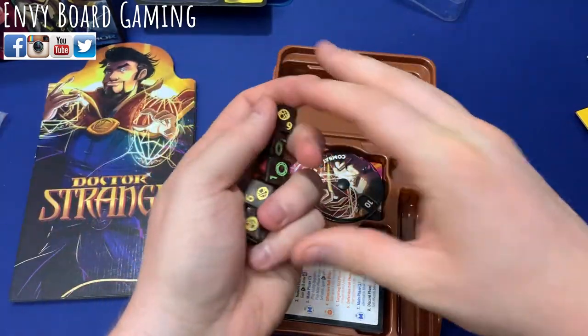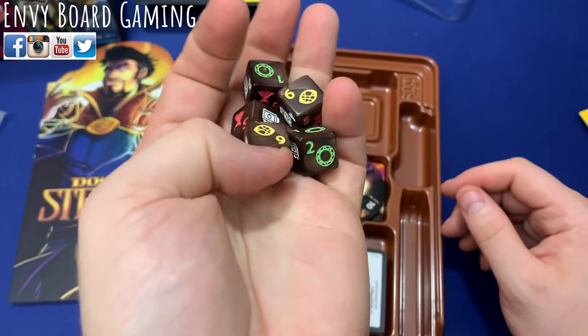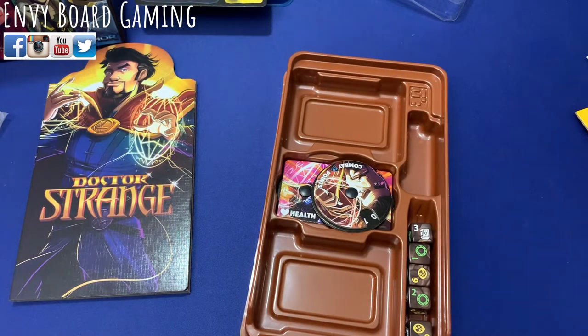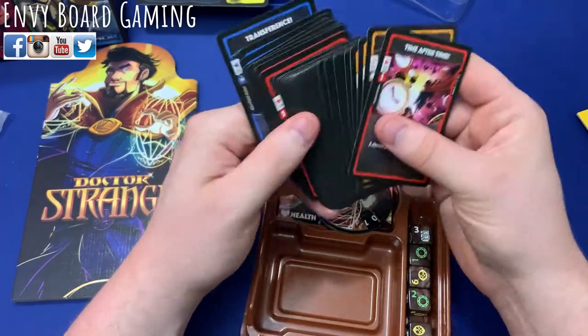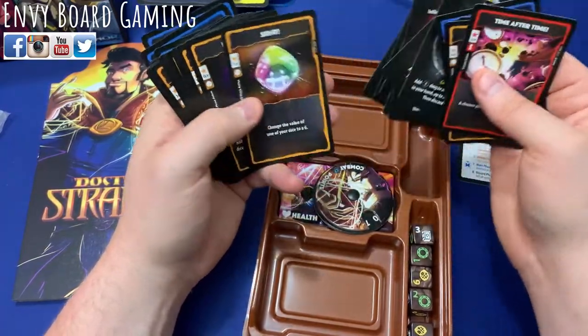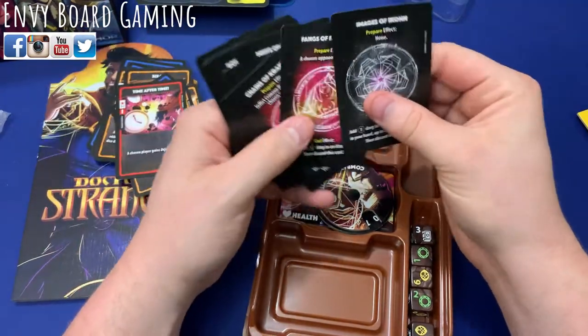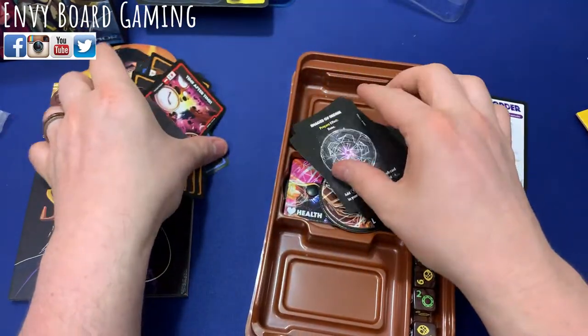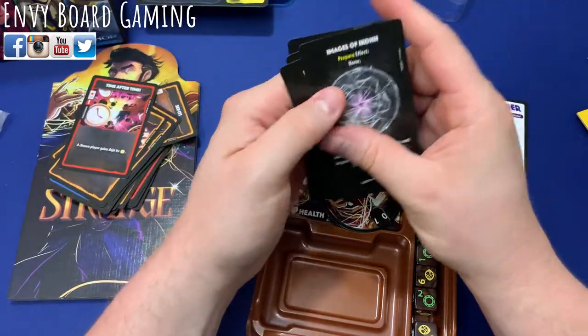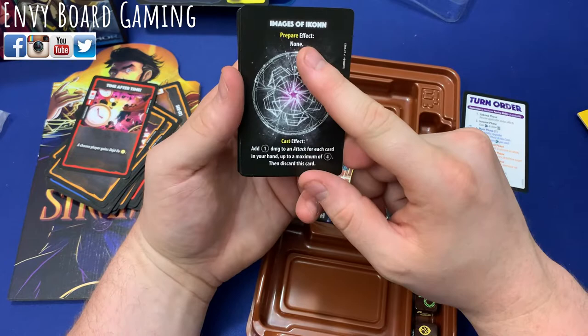Let's take a look at his dice — really great quality again — and then I want to look at the different spell cards, because that's what's going to make him unique. Nobody else does anything like this. So here are the spell cards — wow, okay, you've got a lot of spell cards. Let's count: two, four, six, eight, nine — just nine spell cards total. They have a prepare effect and then a cast effect.